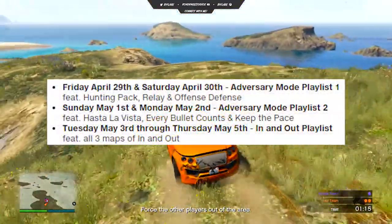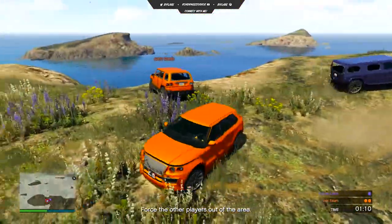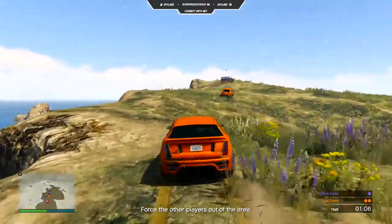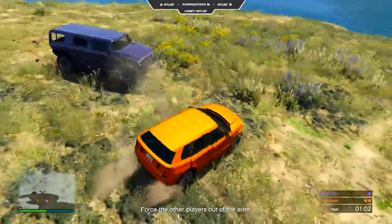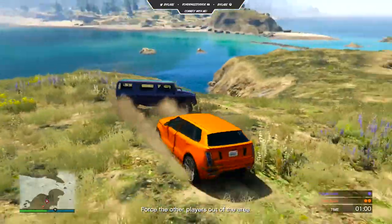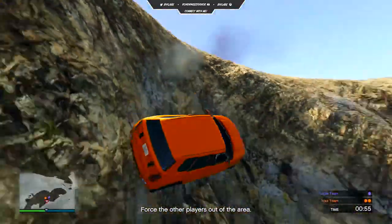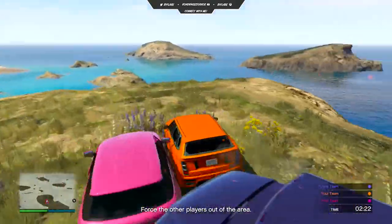Ammo Nation sale: Ammo Nation is helping you get your target practice in with cut-rate savings on various guns, explosives, mods, and ammo in store. Take a ride to any location and stock up on the following reduced items: Grenades 20% off, Sticky Bombs 20% off, Assault Rifle Mods 25% off, Combat MG 25% off, and SMG Ammo 50% off.